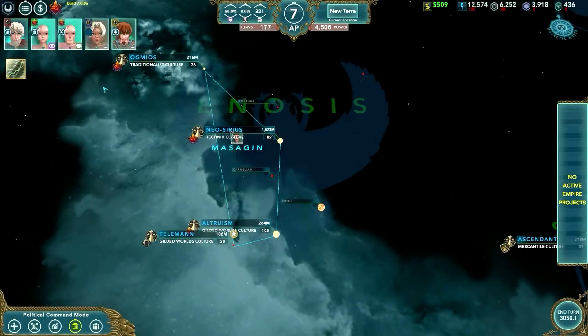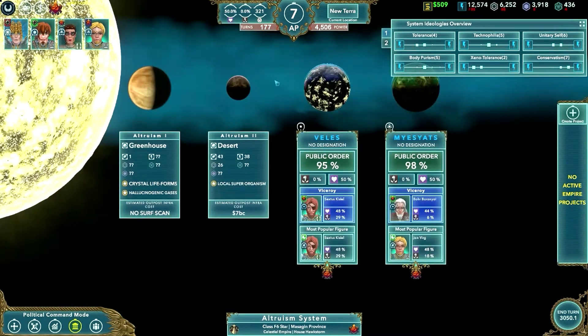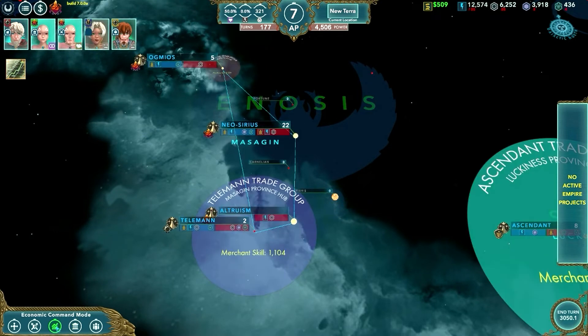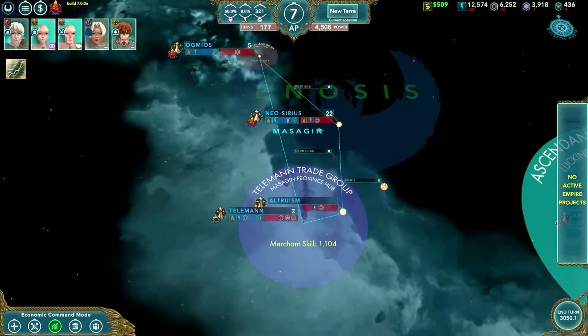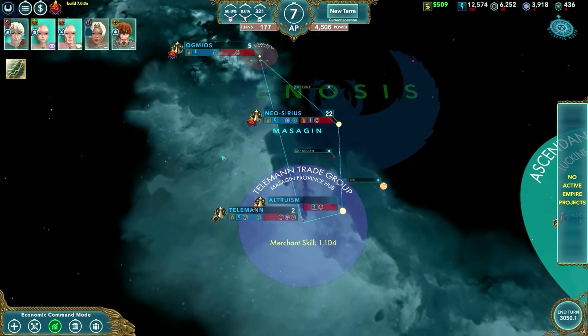Up here is the event bar. You can click on it — it shows you what's happened. There's a population gain, a significant gain of 14 million. As always, you can click on the planet and it will take you to the system where the event happened. Down here are the command modes. Everything that you do is done in one of five command modes — they show different information. For instance, if we go to economic command mode, it shows any trades, trade groups, and the need of each planet. We're going to go into command modes in a later tutorial.